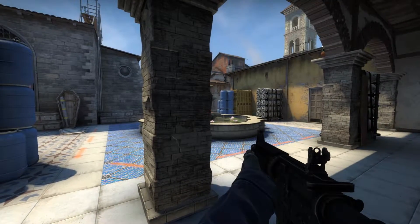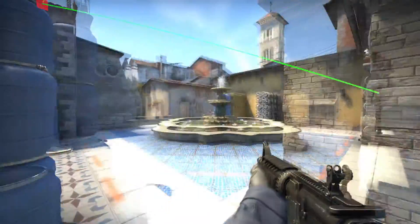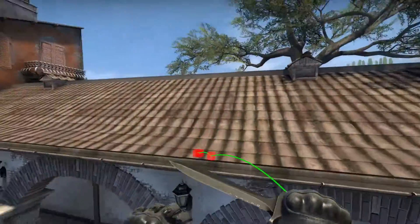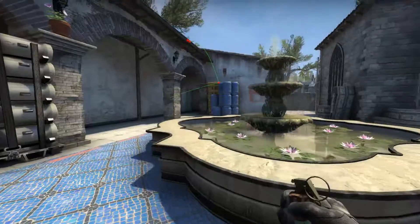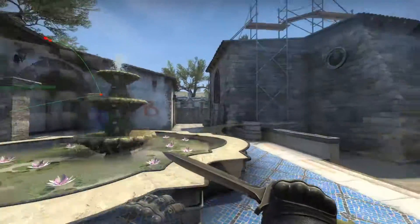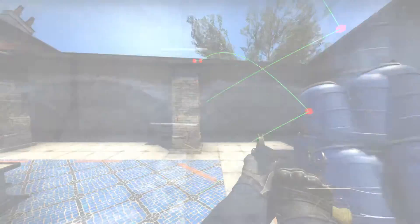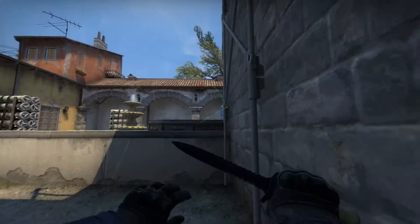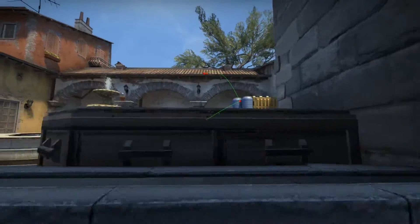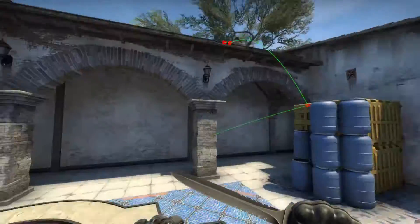I found some good flashes for behind this pillar, and then I found this flash and I don't think I need any of those other flashes anymore, because it lands pretty much on the edge of the roof — flashing everybody pushing up, at least up to here past second oranges, and even if they're really close to me here, still full flashed.